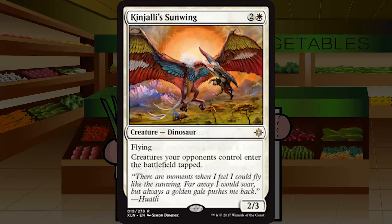Kinjalli's Sunwing is two and a white for a Dinosaur at rare — a 2/3 flyer. Creatures your opponents control enter the battlefield tapped. Totally fine — it's not a bomb, it doesn't instantly win the game, but it's going to generate a huge amount of value, kind of like Imposing Sovereign. Likely slightly shy of a first pick against really premium removal — I'd take Ixalan's Binding over it — but still real good. Solid B.